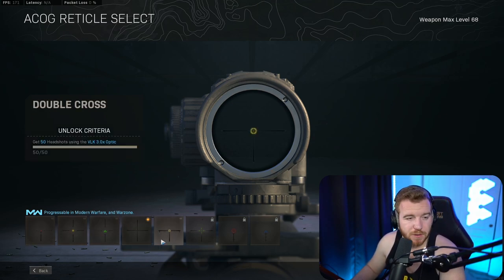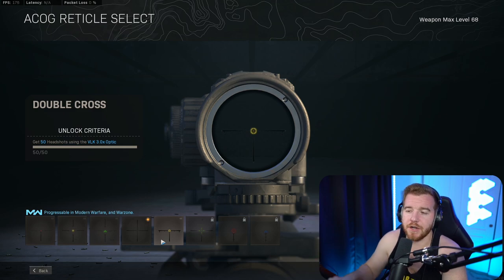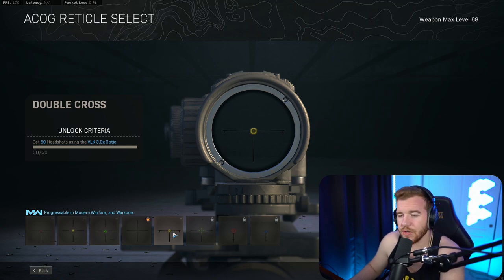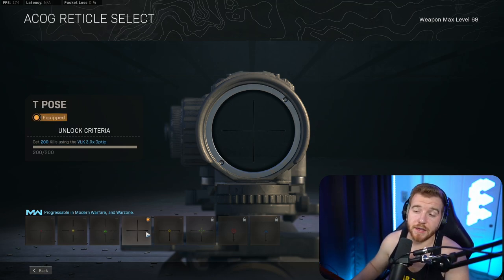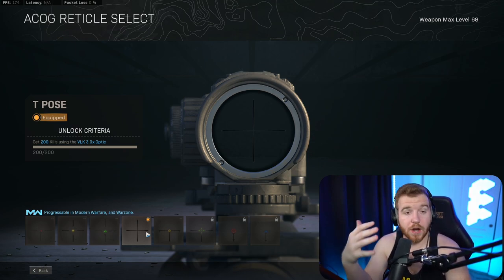The one that pisses me off the most — if I pick up a loadout with it, I'm wondering why anyone would want it. There's way too much going on. You've got half a T-pose and half of something else going on. Don't use that one. The VLK scope with the T-pose is great for seeing people in head glitches, no matter what is happening, and obviously it's good at long range as well.